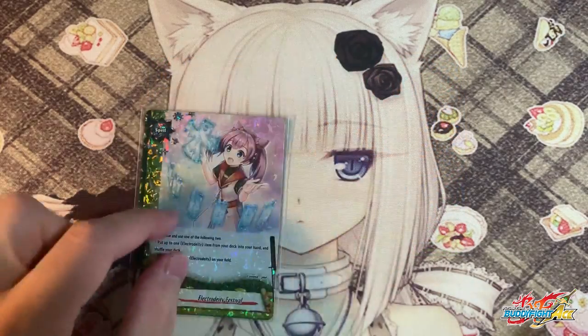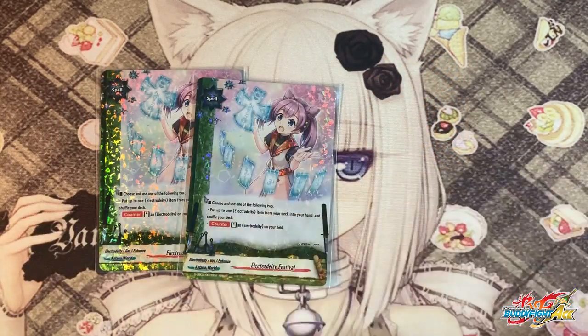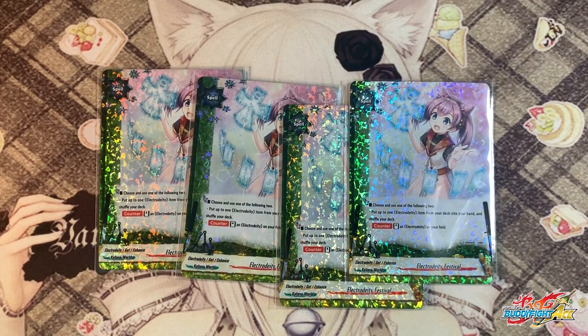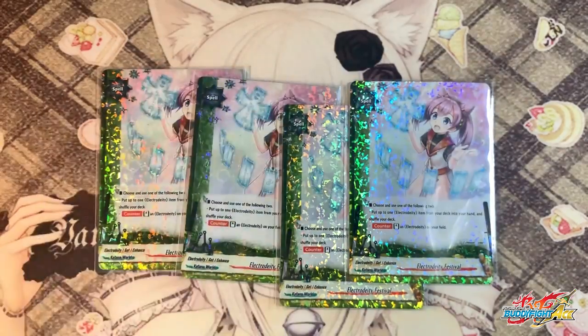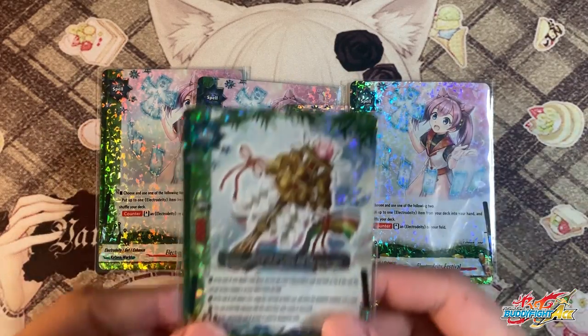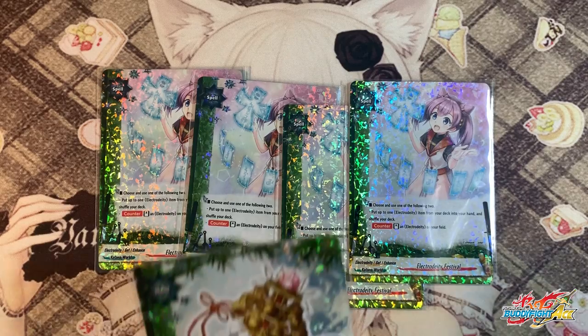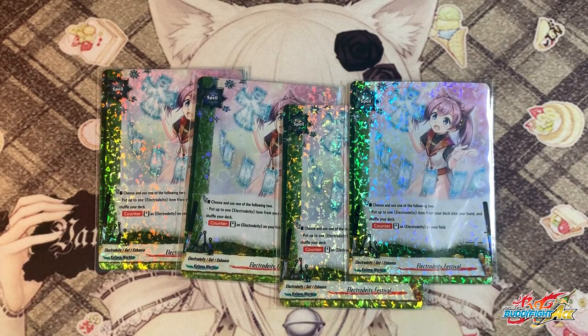Amaterasu has the best draw power and best search in the game. So 4 copies of Electro Deity Festival — choose and use one of the following: put up to 1 Electro Deity item from your deck into your hand and shuffle your deck, or as a counter ability, stand an Electro Deity on your field, allowing you to stand your boss monster. It also searches out your bell, which is the main winning image of the deck. The reason I play 4 is because even if you already have your bell, it re-stands Electro Deity to give extra damage. You really need to have the bell in your hand for the deck to work.